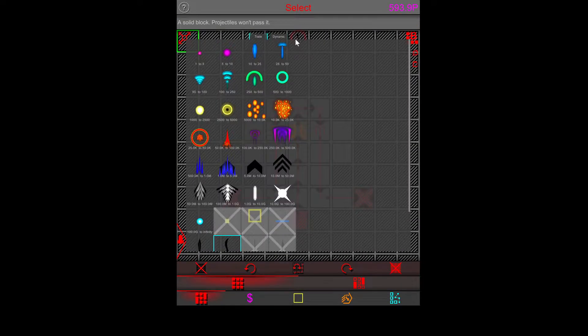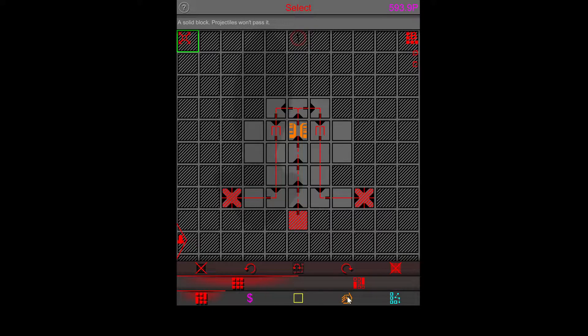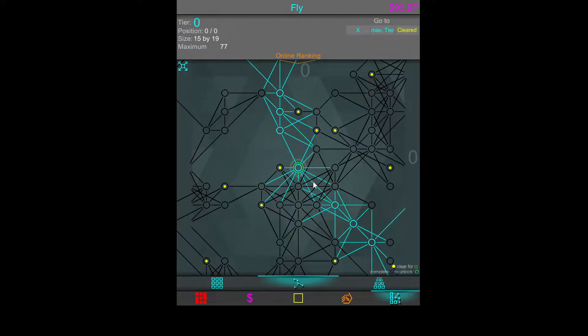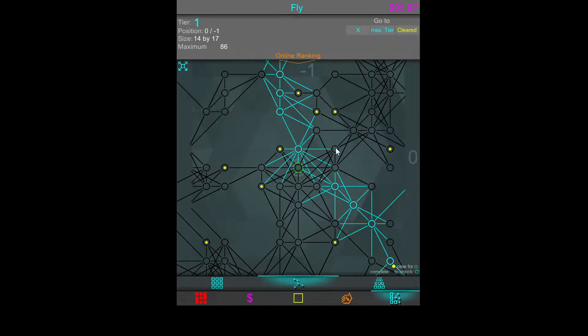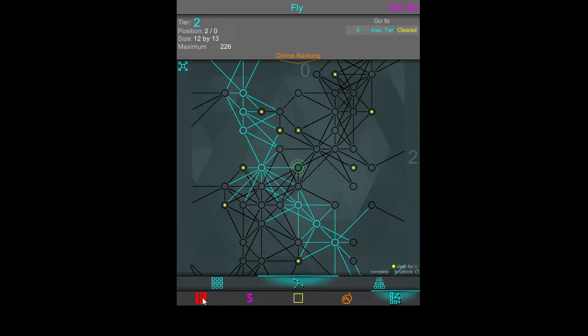First things first, we've got to equip our greed projectile — we've already done that. So for this one it's a bit weird because you don't actually need to do anything specific. We just need to find the right world. When they talk about worlds they mean these maps on the tier map. We're going to have to look around and find one of these maps that has a place you can get through that only destroys 4 blocks or less — that's the challenge.